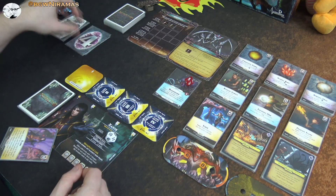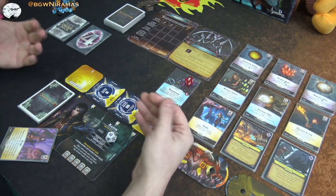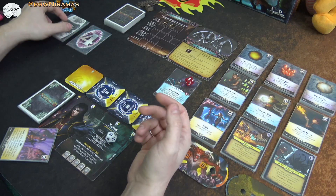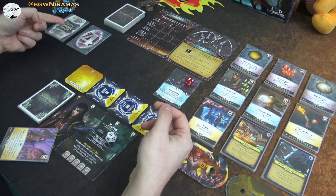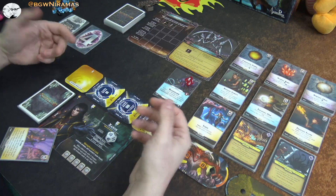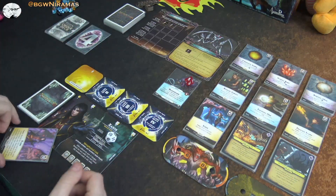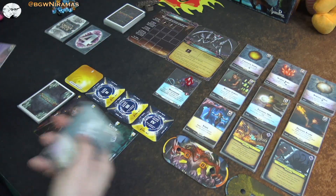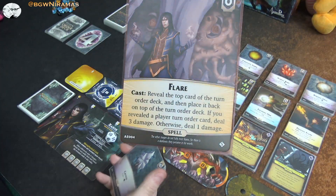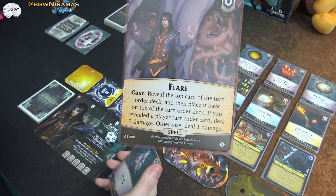When you play solo, the rules suggest you have three cards for yourself and two for the nemesis — or if you want to make it a little bit easier, you can have four cards for yourself. I have four because I think it's going to be hard anyway. So it is my turn. My special card with Saxus is this Flare — it's a spell. When I cast it, I do one or three damage depending on the top card of the turn order deck.